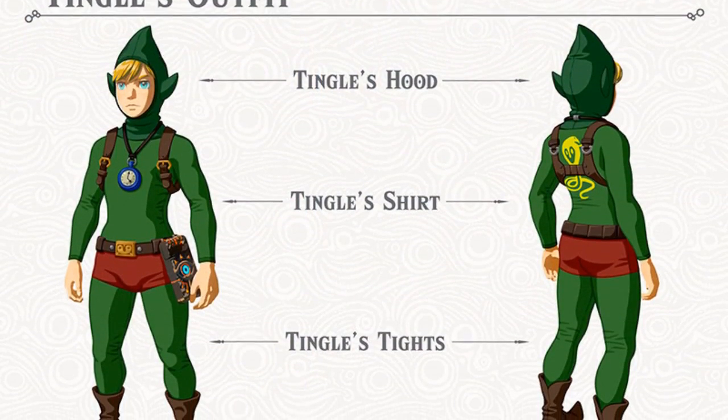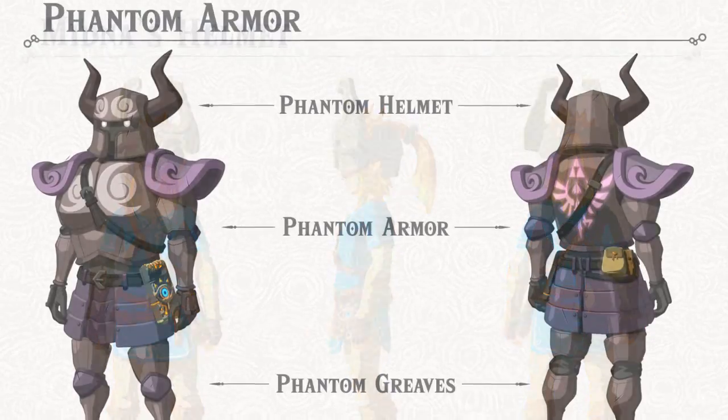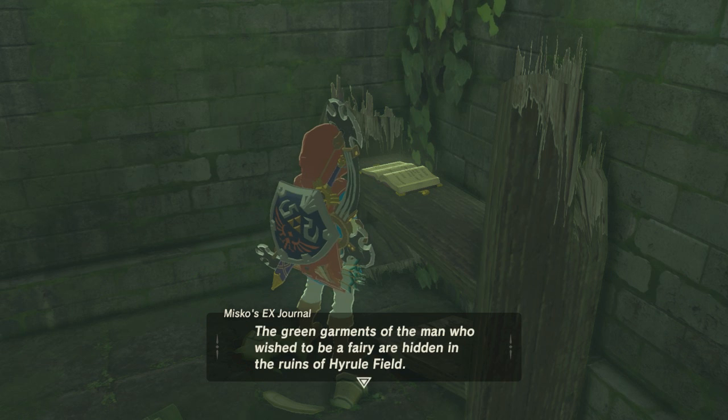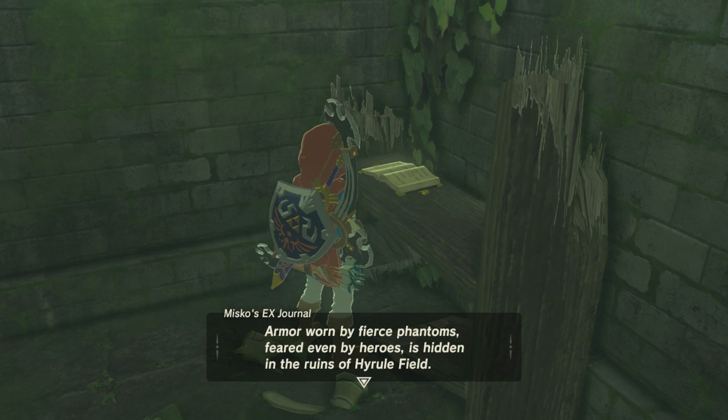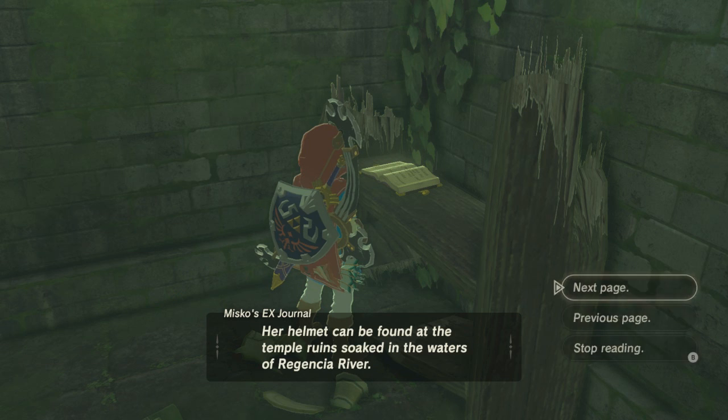His journal leads us to find Tingle's armor set, Majora's Mask, Midna's Helmet, and the Phantom armor set, and each one is given a small description by the book — such as the Ancient Mask, the green garments of the man who wished to be a fairy, armor worn by fierce phantoms, but most interestingly, the Princess of Twilight, whose stories are handed down alongside those of the Hero of Twilight, and her helmet can be found at the temple ruins soaked in the waters of Regencia River.